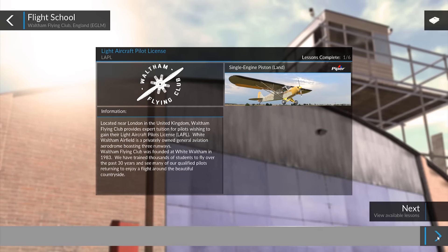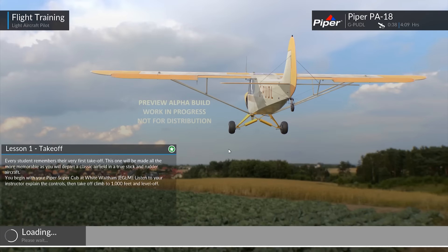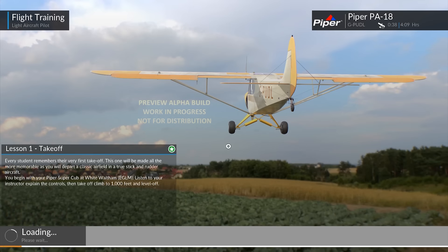Alright, so we've got lesson one — takeoff. It's pretty obvious, but let's do this one so we can experience the way they're doing things. Essentially it's all about our first takeoff — we're departing a classic airfield with the beautiful Piper Super Cub, climbing to a thousand feet, leveling off, and basically just listening to our instructor.